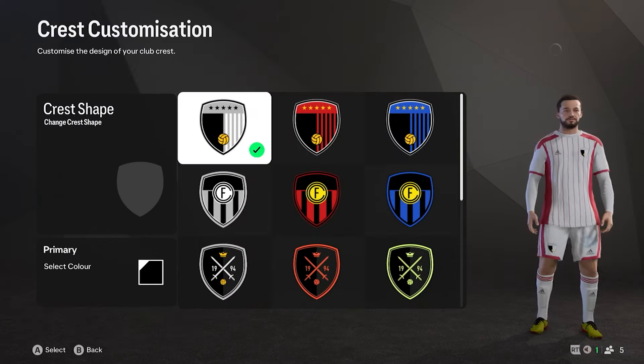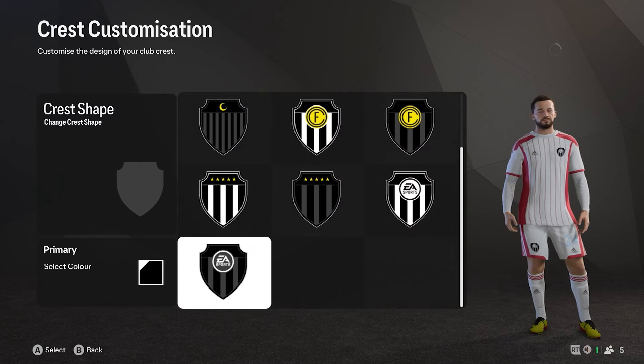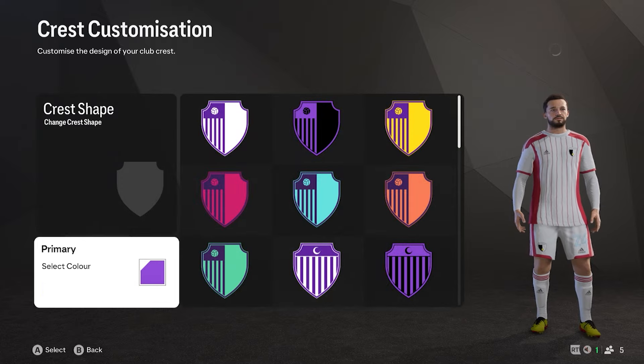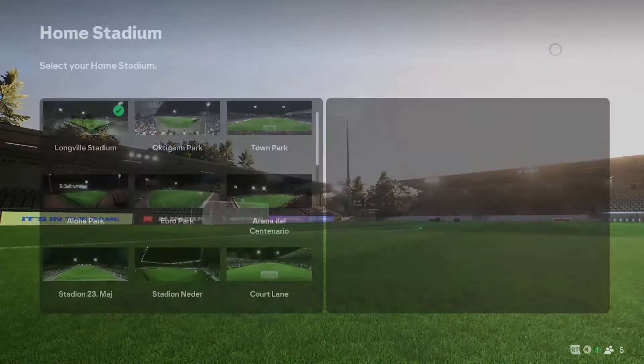You can do the same for your crest — it's the exact same as what we've seen in previous years. You've got a shape and they give you some standard designs. In this you only have one colour to go with, so it's again very bog standard. When it comes to the stadium you can make some alterations.